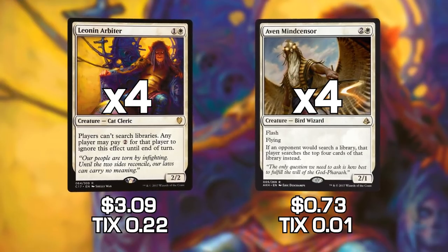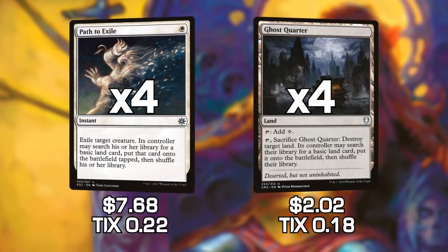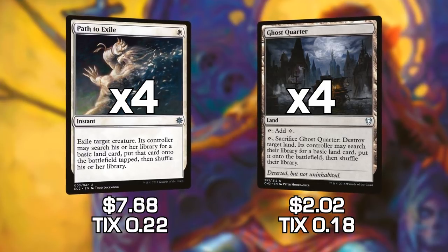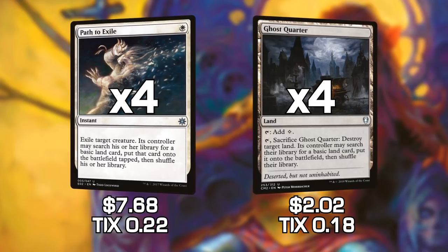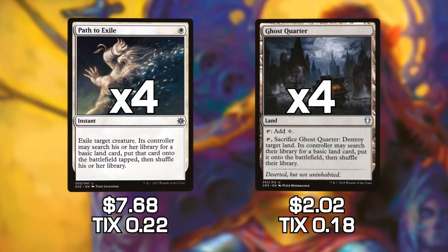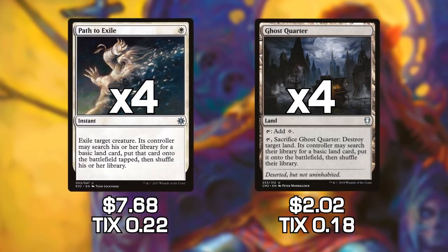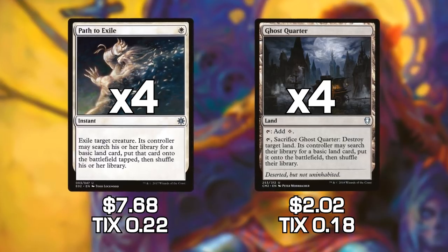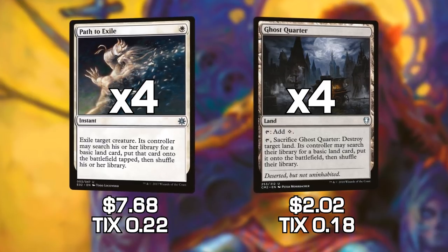We're going to play some specific cards that make these really good, such as Path to Exile and Ghost Quarter. Path to Exile is really what makes up the majority of the budget in this deck, seeing as how it is currently — as of recording this video — $7.68 each. Approximately one-third of the budget is currently Path to Exile. Both of these cards destroy things and allow our opponents to search their libraries, but obviously if we have a Leonin Arbiter or an Aven Mindcensor, they get to do that with very limited success.